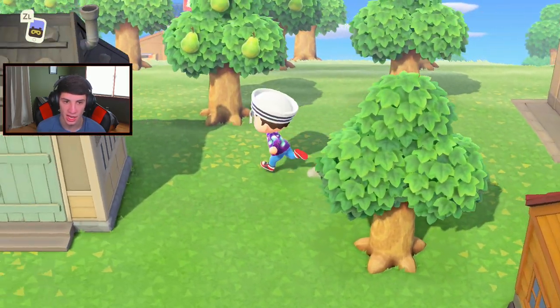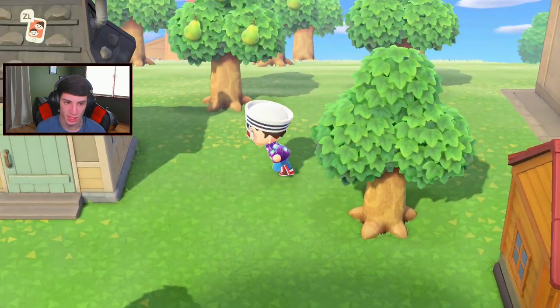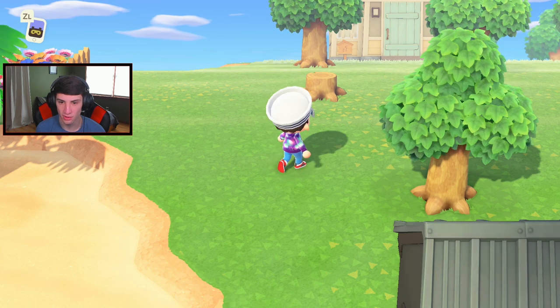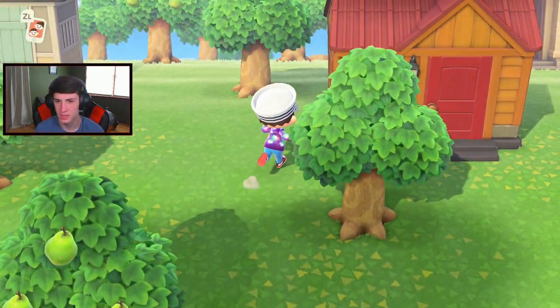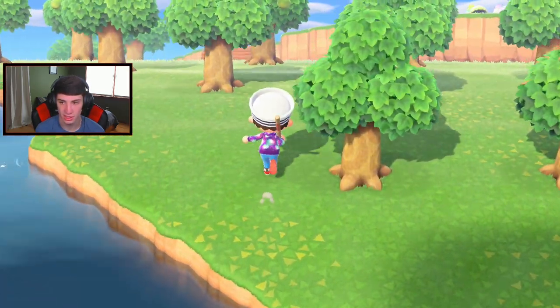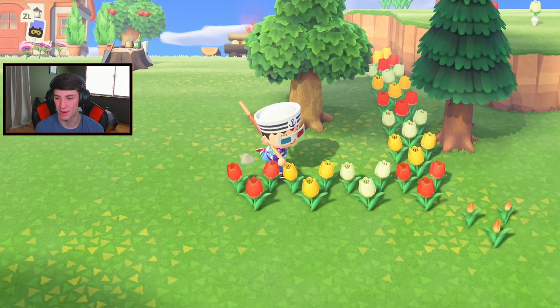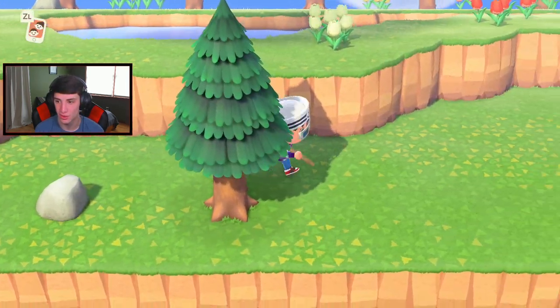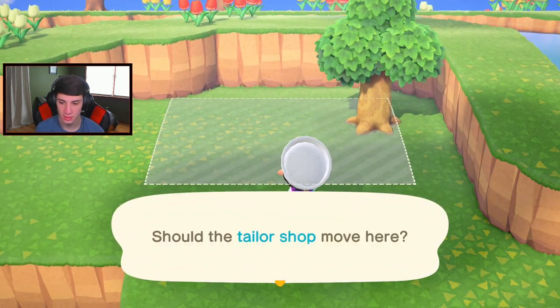I'll wear the Space Parker outfit for right now - I really don't feel like changing. There was something I wanted to do. Yeah, I want to move this shop. How do I really want to move the shop - where do I want to put it? I kind of just want to throw it somewhere for now. The shop's going right here - throwing it down. I will eventually move everything to exactly where I want it. Let me throw it somewhere that's just out of the way. 50,000 bells spent and I'm moving another building. It's just gonna chill there - that's fine.